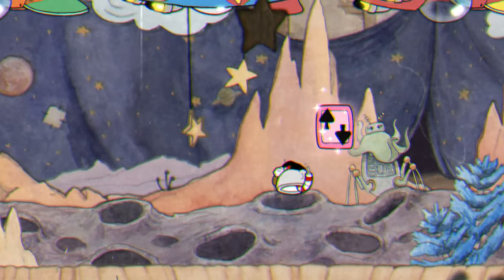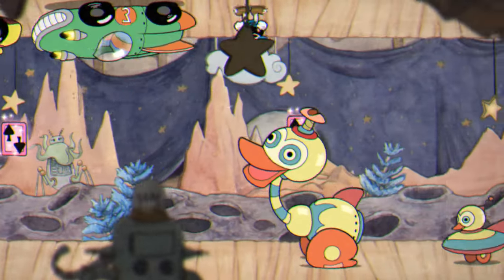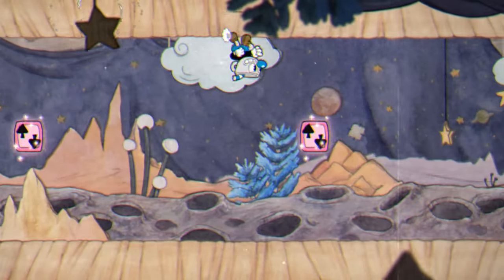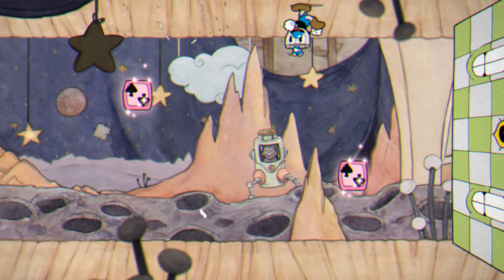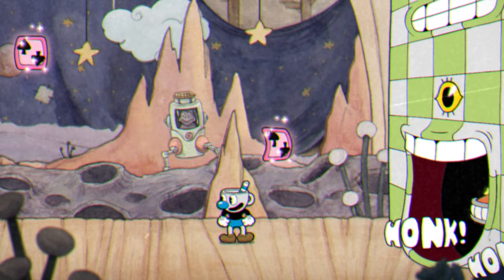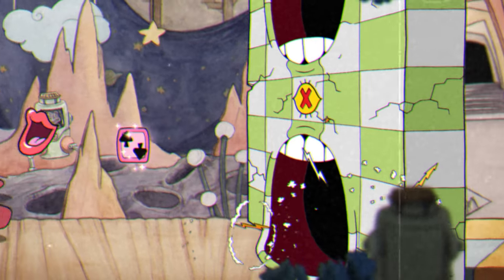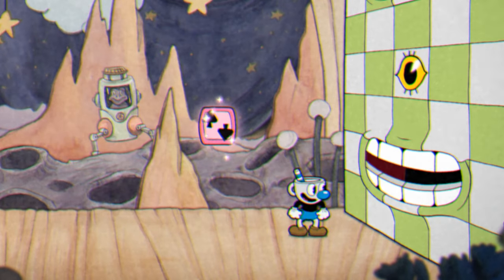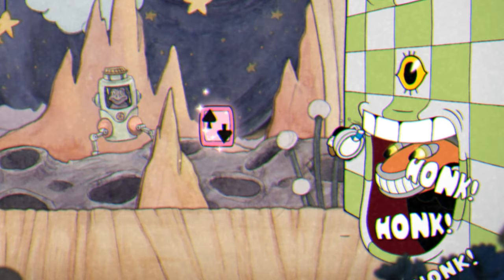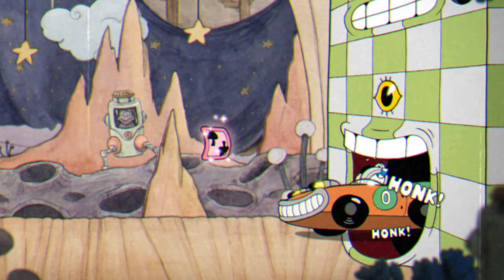These toy cars have a surprisingly small hitbox, which we will take advantage of in the next section. After dodging over the car, just simply keep on dashing until you make it to the first wall. You'll want to wait until one of the mouths is open. If the bottom mouth is open, you can simply wait and dash over the two cars that come out of the mouth and then go through the open mouth to completely skip the wall. Or right as the cars are coming out, you can do a small jump and dash right between the cars and the teeth. If you do so correctly, you'll dash between them and completely skip this wall as well.